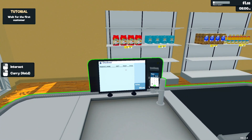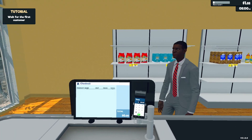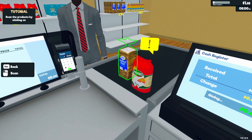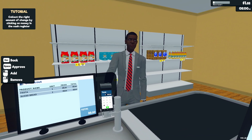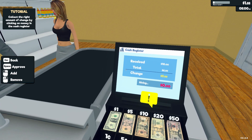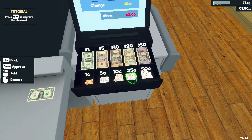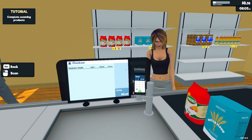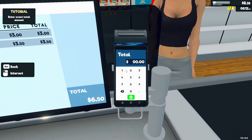We can open the store by clicking this. Wait for the first customer — oh my god, hello sir! Interact with the counter — I'll click it. Scan the products by clicking on them. Take the payment from the customer, collect the right amount of change by clicking on the money and the cash register. You have three dollars fifty in change — space to approve the checkout.